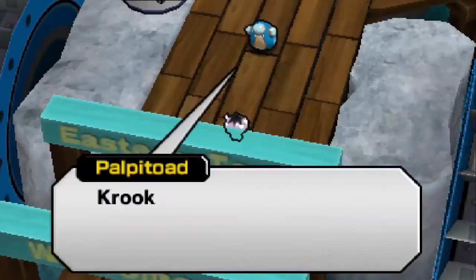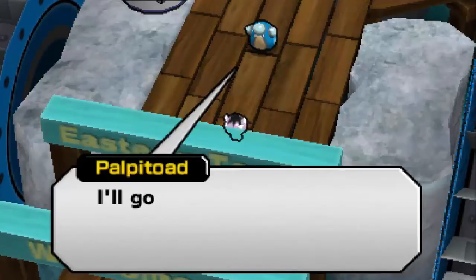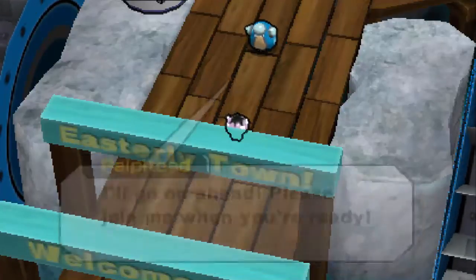Let's leave Easterly Town. Crookedile is holed up in a fort to the east of town. I'll go on ahead. Please join me when you're ready. Okay, so we're gonna do some levels, of course.